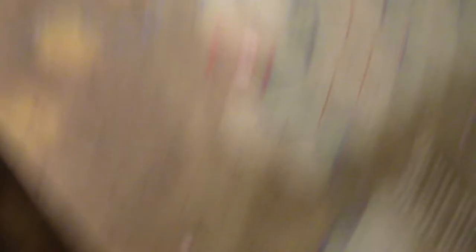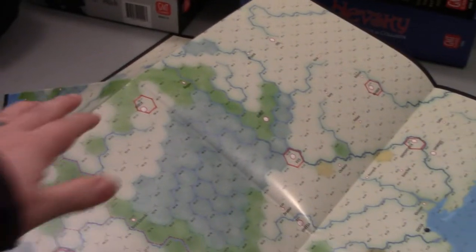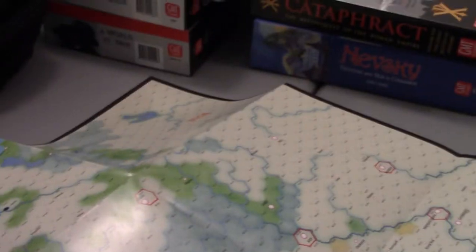Just very quickly, I'll throw the Eastern Europe map on here, which shows Russia and Greece basically. There's Greece over here, the rest of Turkey is blued out, and then you have the rest of the USSR, the Pripyat Marshes, and so on.